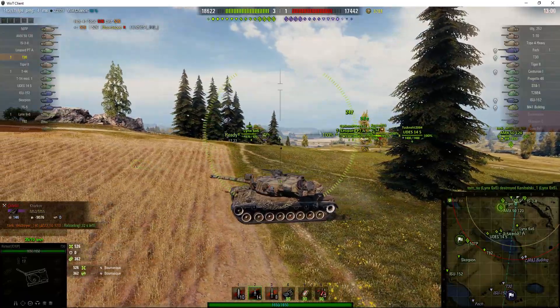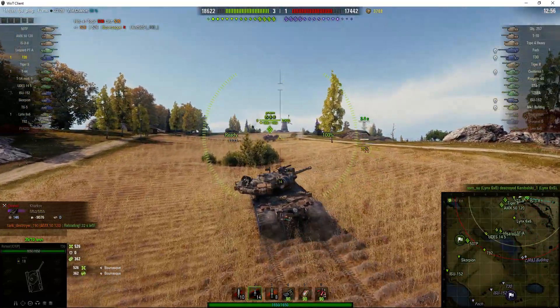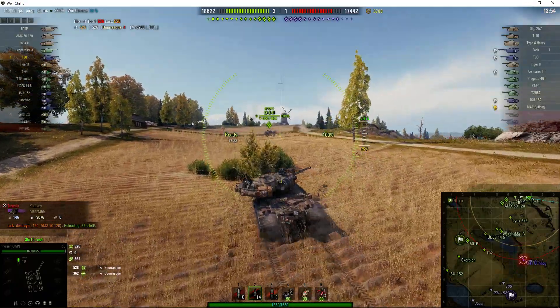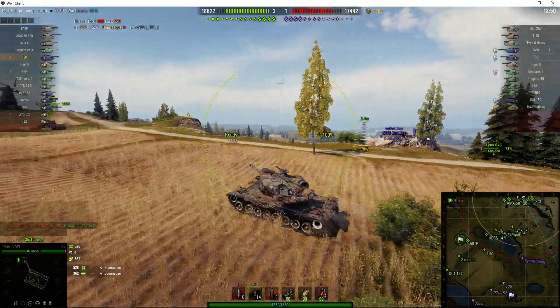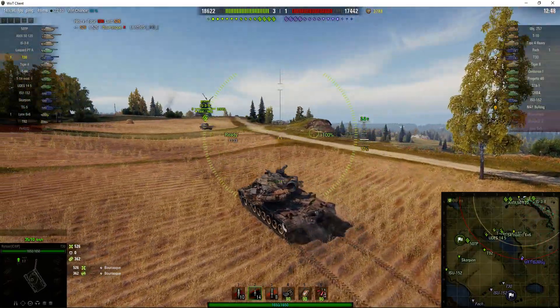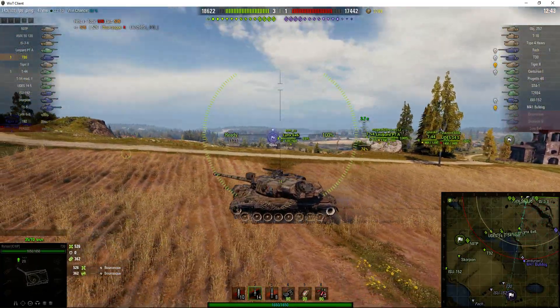You can reduce that if you use premium consumables, but if you do, you're going to have to get rid of either your repair kit, your first aid, or the fire extinguisher. A lot of people would get rid of the fire extinguisher and then train their crew in firefighting to ensure they can survive and take a hit without burning to death.